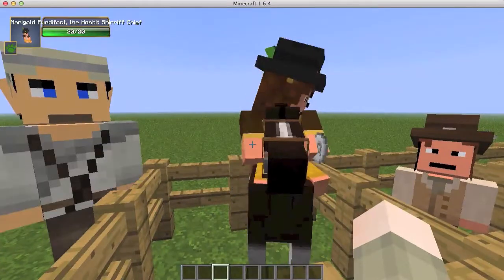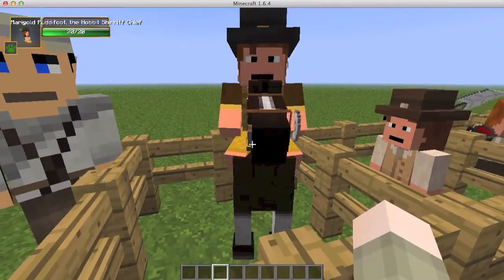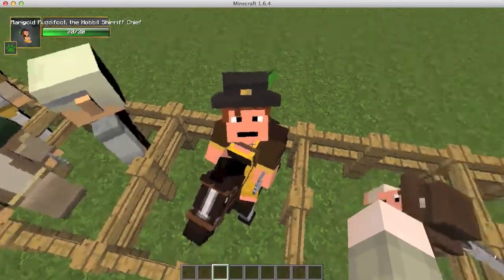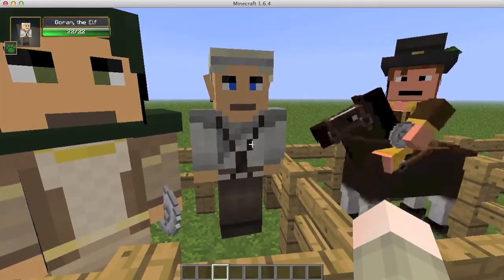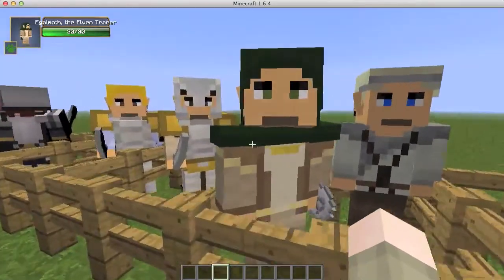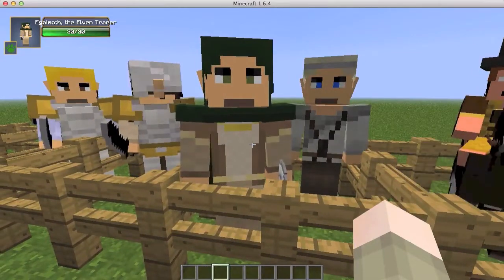We also have Margegold Puddlefoot, the hobbit sheriff chief, and he is on a horse. Those are the hobbits. Now we have Goryan the elf — look at their ears, they look pretty awesome. Then we also have Agalmoth, the elven trader.